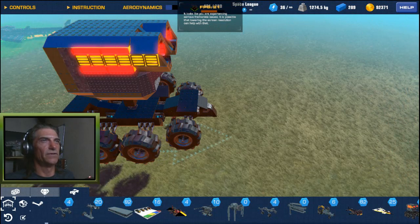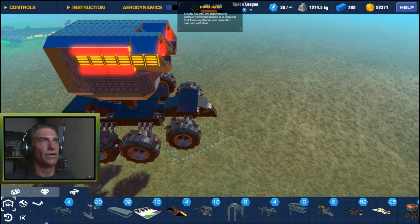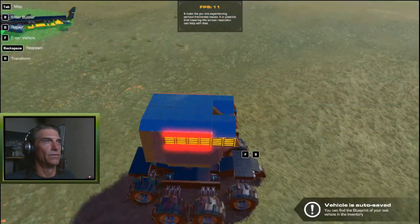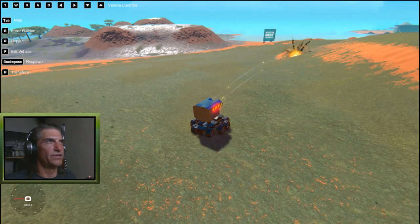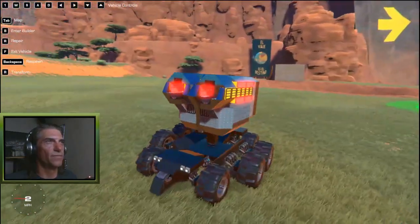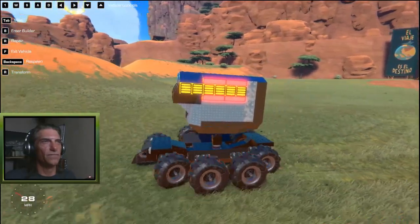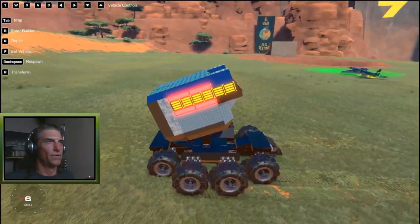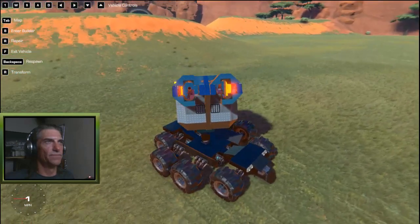I took eight cannons mounted on twin servos — four on either side — and they rotate and spin, hitting a sensor that fires them when they reach a certain point. Because it's set on sensors, you've got to try and find a dead spot where it's not firing. The arrow keys let you drive the vehicle, and WASD actually rotates and tilts the head of the cannon. You can see the cannons inside on their servos for spinning.